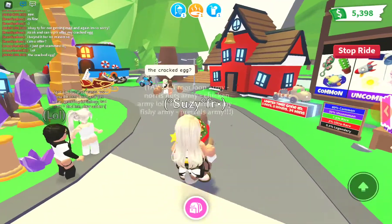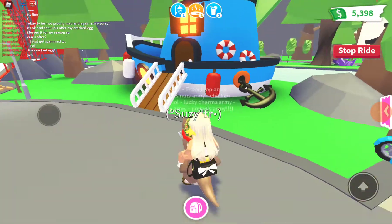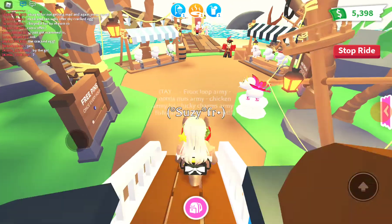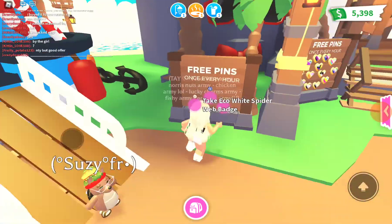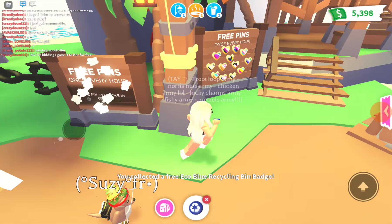We are right now gonna go and look for a pet. So let's go! This is a pet shop — it looks like a pirate ship. I have no idea why it should be like a big head or something. These are nice — I'm gonna grab this recycling badge.